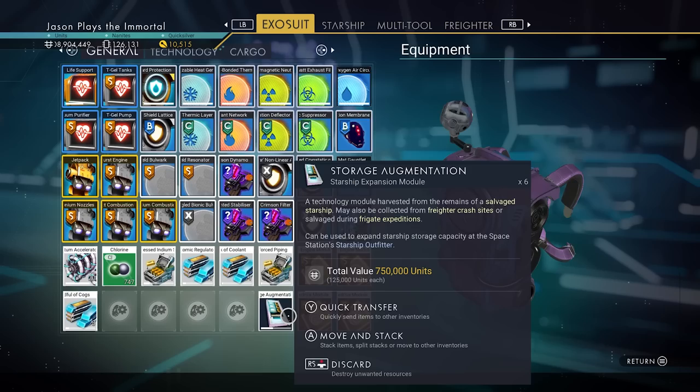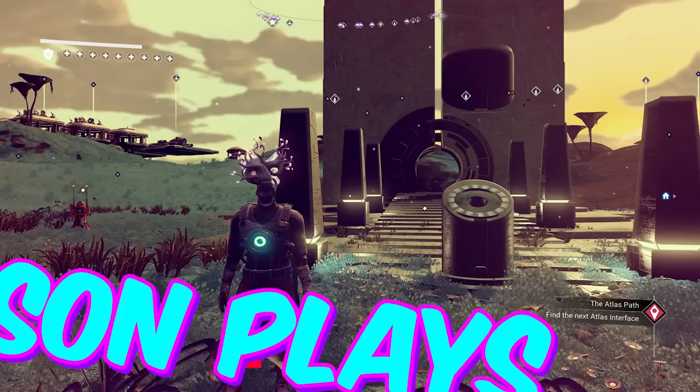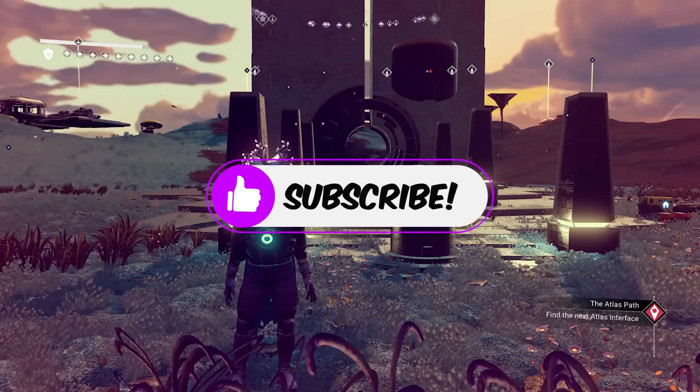We have four S-class upgrades and six storage augmentations — that is insane. Welcome back to No Man's Sky, everyone. Jason here, and in today's video I'm going to show you how to get a first wave exotic ship. There are a ton of reasons why you want this, so let's get into the details.